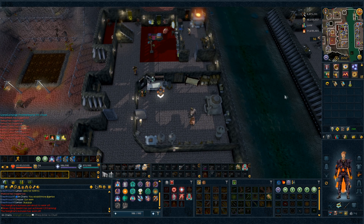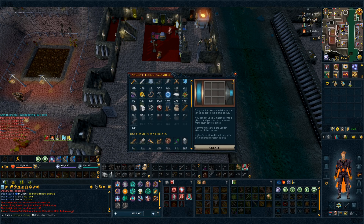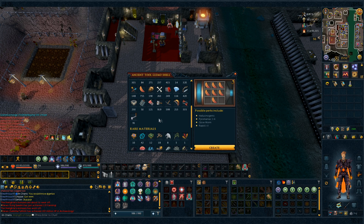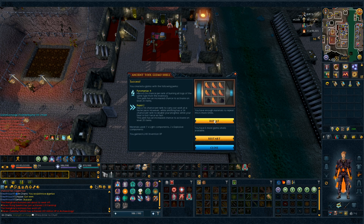The next one we're gonna try for is pyromaniac 6 and rapid 2. For this one you do need an extreme invention potion, so let's sip that. The way to get it is with seven light components and two explosive components. Let's try — pyromaniac 4 and 2, nope. Nope. There we go, third try! I think that's pretty lucky. This has a little bit under 10% chance, so three tries — I'll take it.